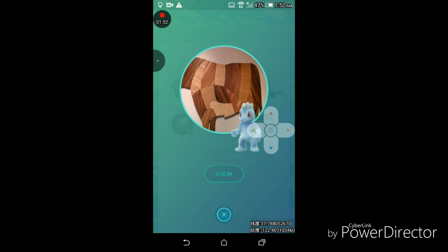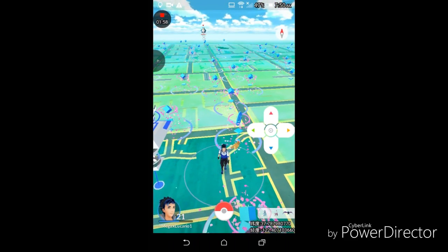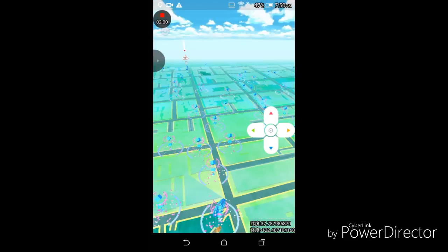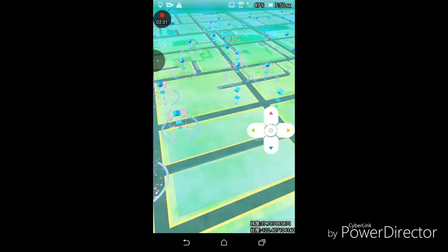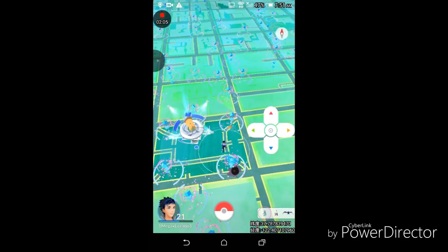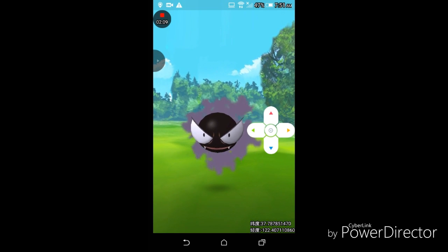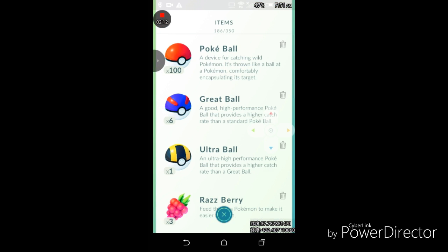You can click on a Pokémon — like I really want a Ghastly — and you click 'View' and it'll show you where the Pokémon is. You just walk to it. But there's a Gastly here so I'm gonna take that instead, because I'd rather get a Gengar than a Machamp.